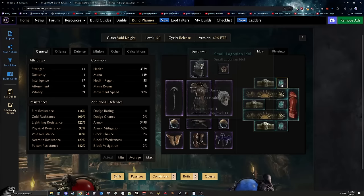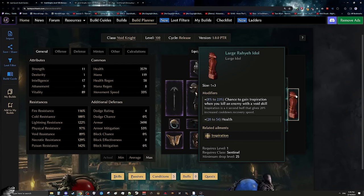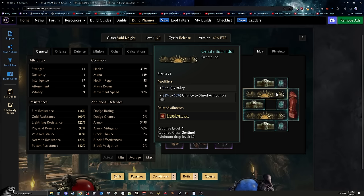Next, let's very quickly go over the idols that you'd want in this build. There are going to be three main idols that you're going to want to be on the lookout for. The first one being a large Rayleth idol that has chance to gain Inspiration when you kill an enemy with a void skill. This is not required by any means, but it's a really nice stat to have — we only need this in one place, as even a min-roll of 8% should be enough for you to keep Inspiration up permanently, and this is just going to give you 20% increased cooldown recovery speed. This won't work on bosses, but for doing echoes it's going to feel great. The other major idols we care about are going to be ornate solar idols that have chance to armor shred on hit on them.